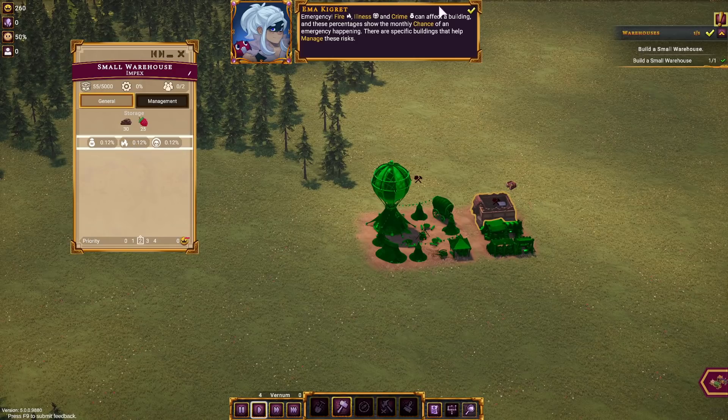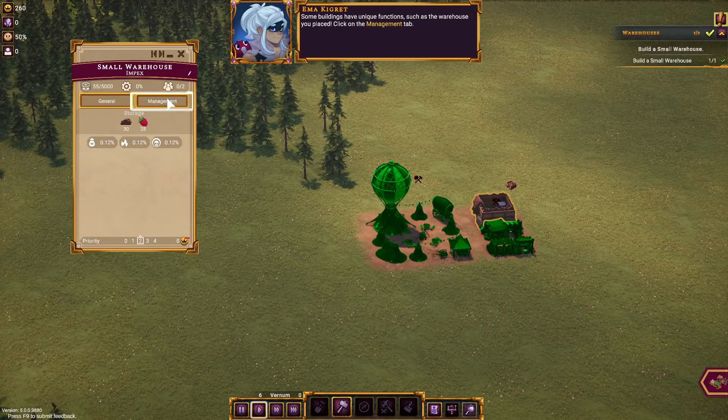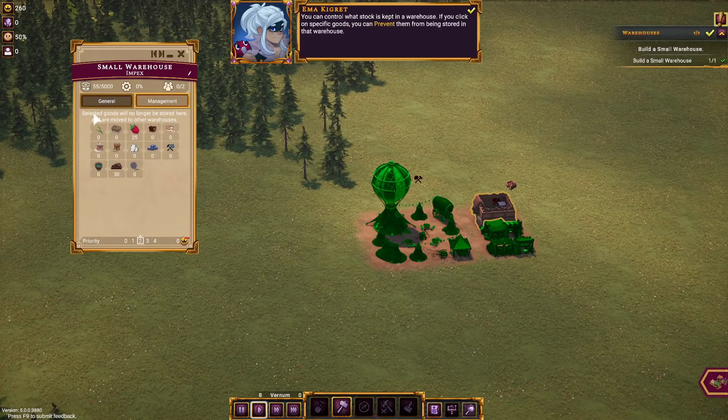And there's the chances of fires and crime or whatever. We can also manage them — we can upgrade or change things around. We can say no berries here, whatever.